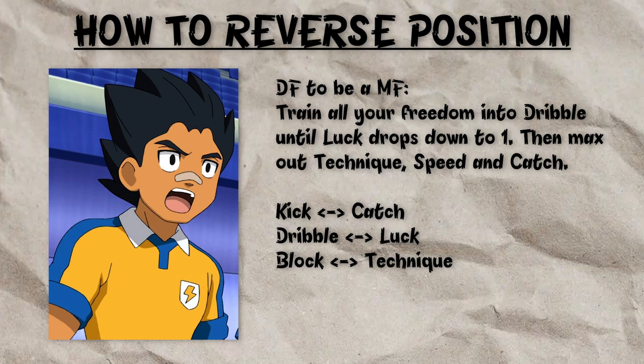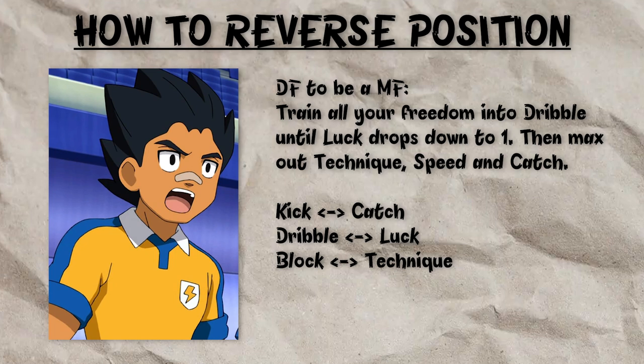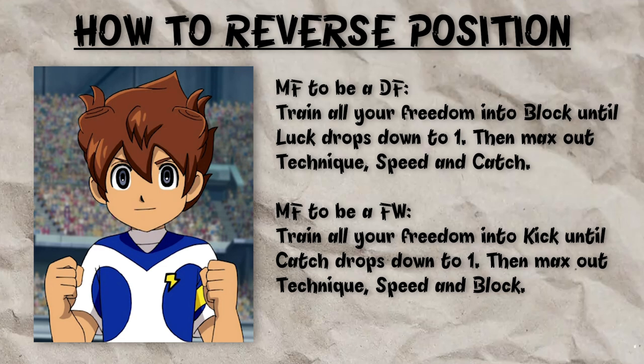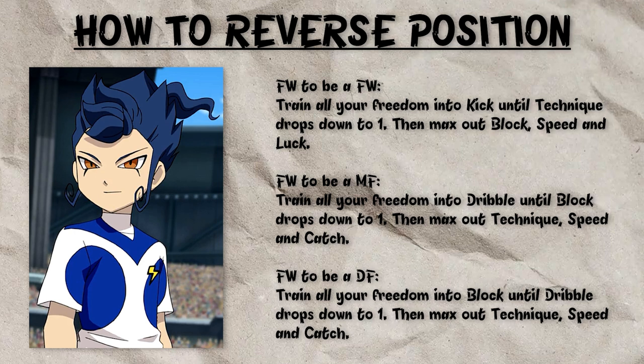For defenders, to turn them into a midfielder, train all their Freedom into Dribble until Luck drops down to 1, then max out Technique, Speed, and Catch. To turn your midfielders into defenders, train all of their Freedom into Block until Luck drops down to 1, then max out Technique, Speed, and Catch. Or, you can turn a midfielder into a Forward by training all their Freedom into Kick until Catch drops down to 1, then maxing out Technique, Speed, and Block.